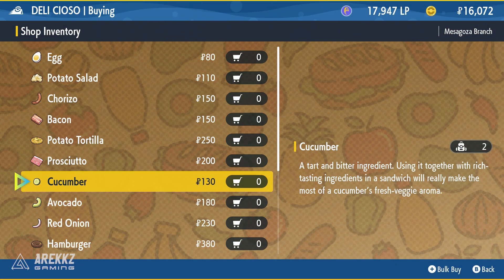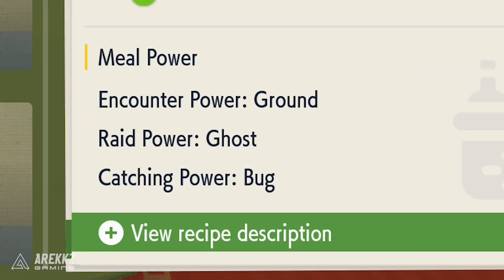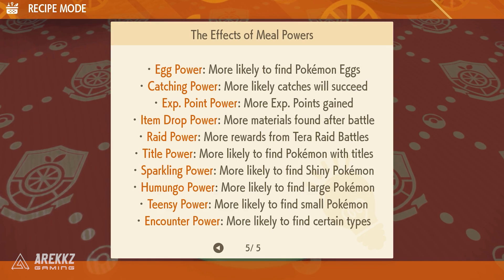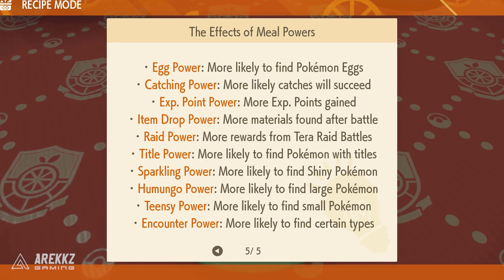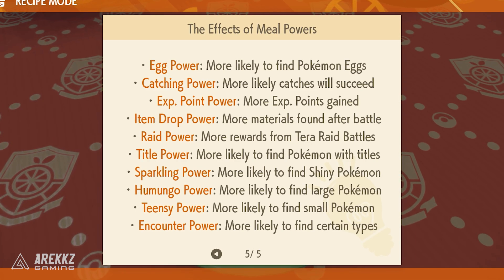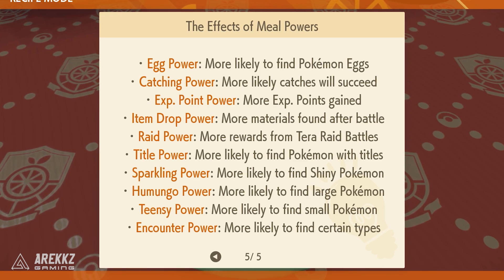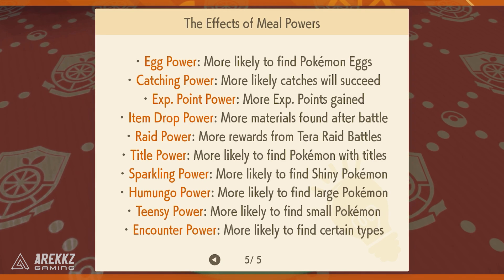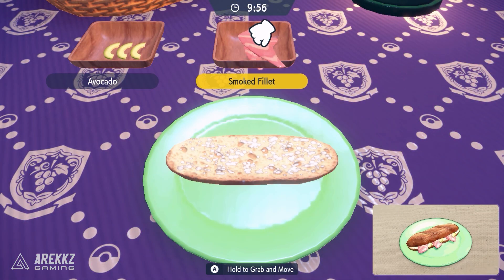Ingredients can be purchased from a number of stores around the game world, which I'll go over in more detail shortly. When you go to craft a sandwich, you'll see a list of meal powers that grant different benefits. Egg power makes you more likely to find Pokemon eggs. Catching power makes catches much more likely to succeed — handy if you're chasing a particular Pokemon or about to face a legendary. XP point power gives you more XP. Item drop power means more materials found after battles. Raid power gives more rewards from Tera Raid battles. Title power makes you more likely to find Pokemon with titles. Sparkling power means more likely to find shiny Pokemon — a big one I'll cover in a separate video. Humongo power is more likely to find large Pokemon, Teensie power more likely to find small Pokemon, and finally encounter power — a very useful one — makes you more likely to find certain types of Pokemon. These are what you'll be focusing on when crafting your sandwich.